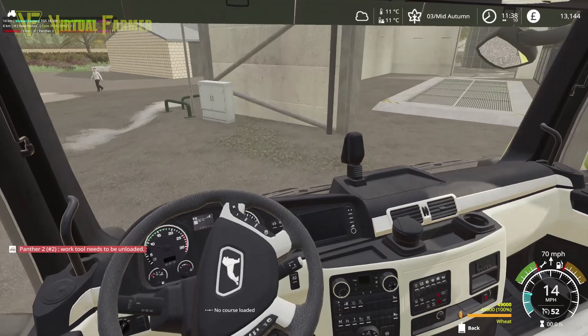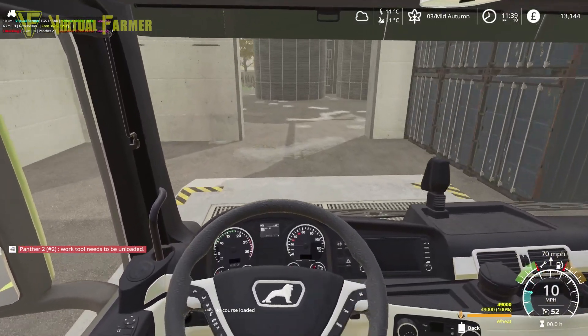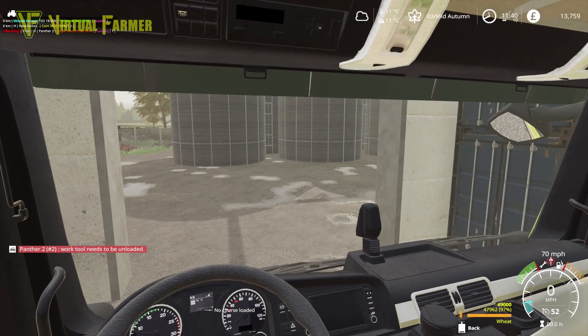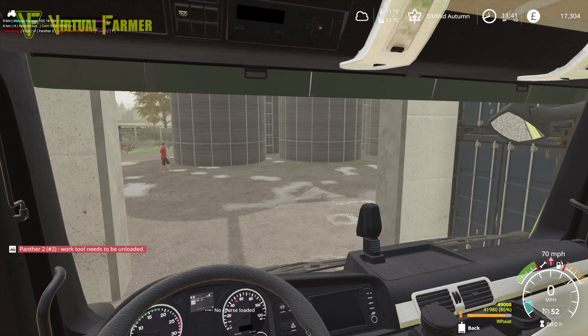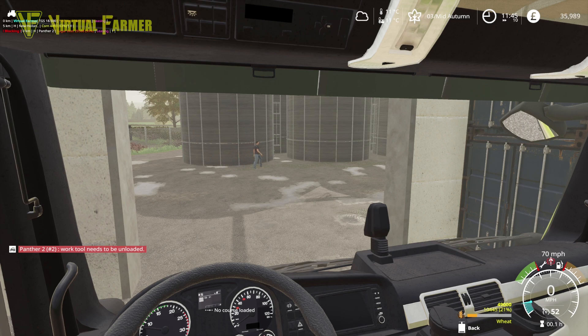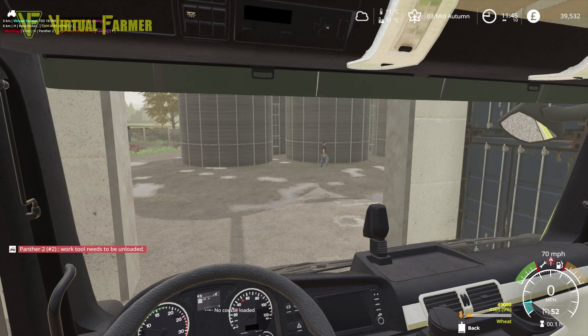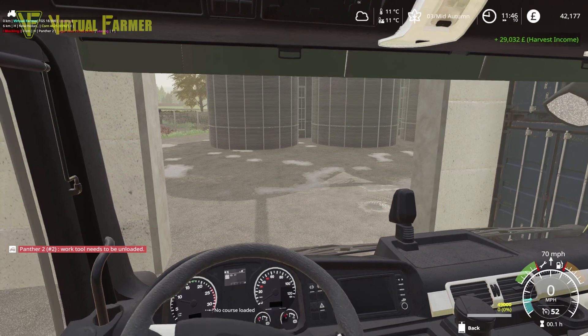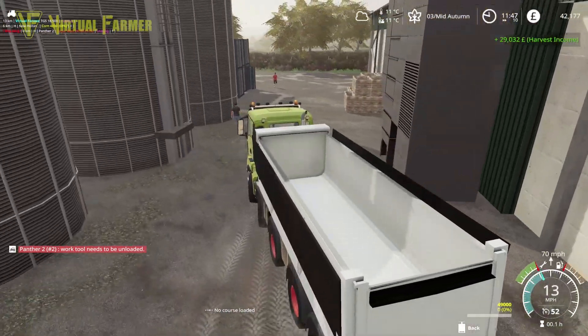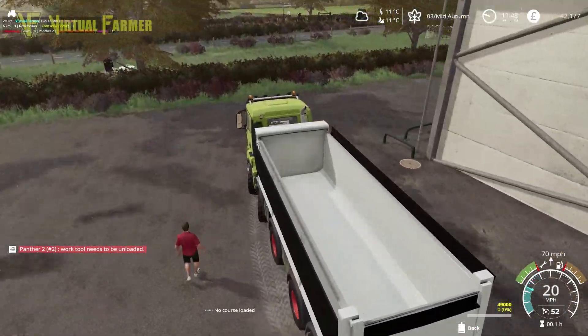First load of crop to sell is wheat — we've got 49,000, a full trailer. We're going to leave the rest in our silo because that'll be good for chickens going forwards. My intention is not to leave an empty dead farm today — it would be something you could pick up and continue. We're selling at an okay time. We'll see how much we make.